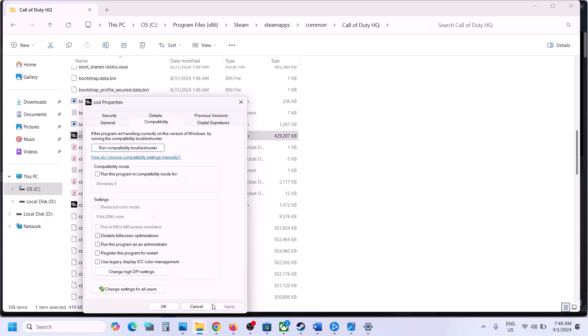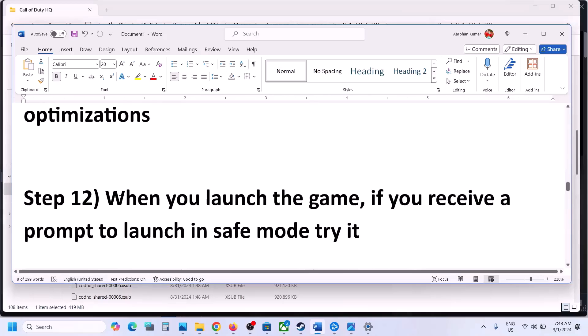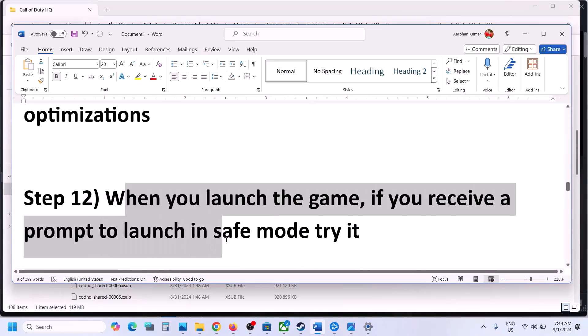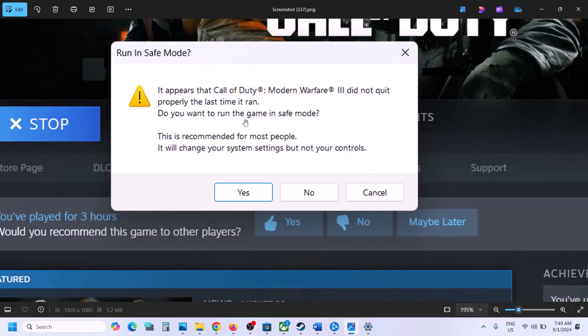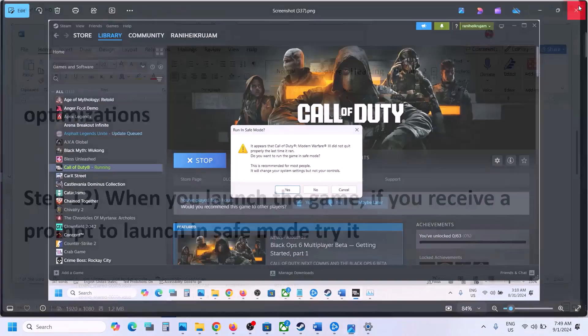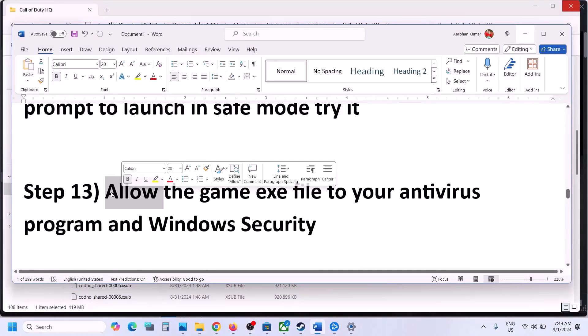When you launch the game, if you receive a prompt to launch in safe mode, try it. Click Yes and try to launch the game in safe mode — sometimes it works.